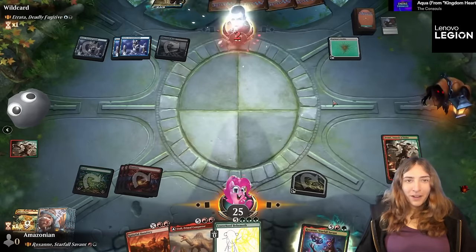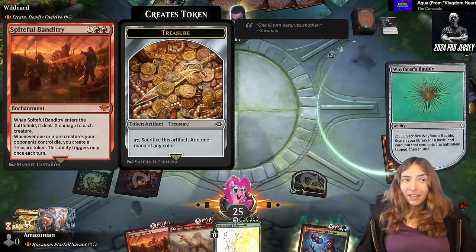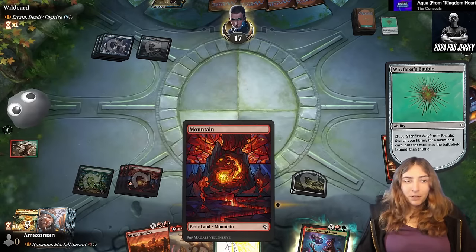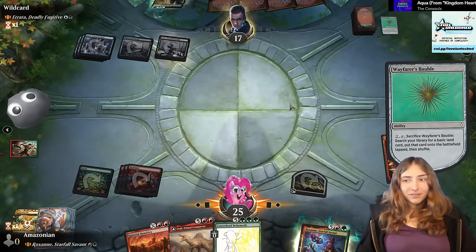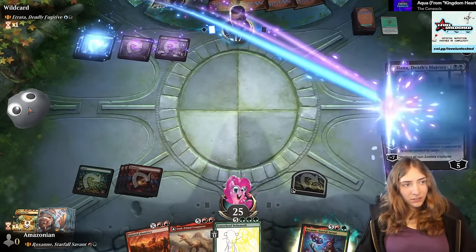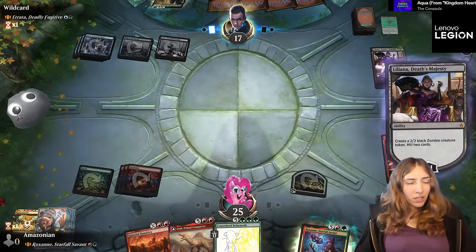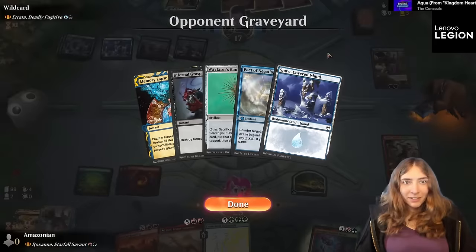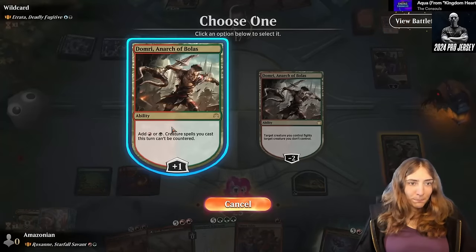They'll do some ramping with the Wayfarer's Bobble. Now we've got enough mana that Spiteful Banditry will be able to take out their commander. We can do two mana, plus one, two, three, and then a fourth from Domri if I don't draw a land. A cool rock — its name is Dwayne. Dwayne, why aren't you jiggling? Dwayne, are you okay? I'm clicking on Dwayne right now and he's not moving. I think I killed my pet rock. Is this a reanimating Lily? It is! Okay, there's nothing to reanimate though.